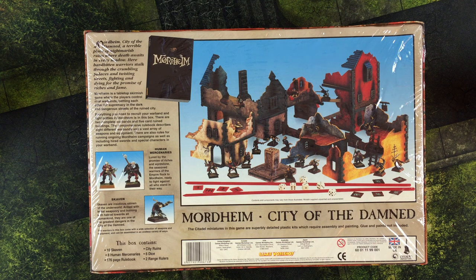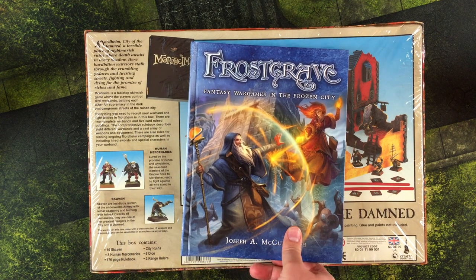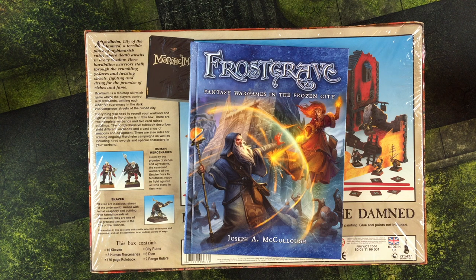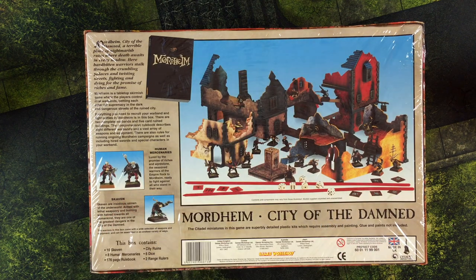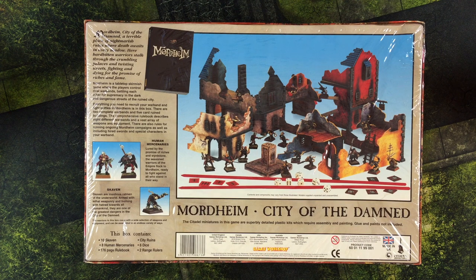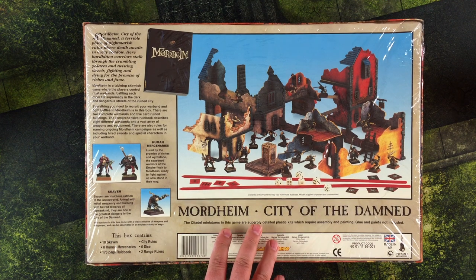There are also lists for Orcs and Dwarf Treasure Hunters in one of the supplements. You put together your warbands and fight each other for Weirdstone in the ruined city of Mordheim. If that sounds familiar, it's pretty similar to Frostgrave, where you have the frozen city of Felstad thawing out and wizards go in with warbands to collect magical artifacts and treasure. Frostgrave came out around 2015, and I think the last digital Mordheim products were removed from the Games Workshop store about a year earlier. Official support for the product kind of ended around 2004–2005, but up until that time Mordheim was a pretty big deal for GW and they were really pushing it.